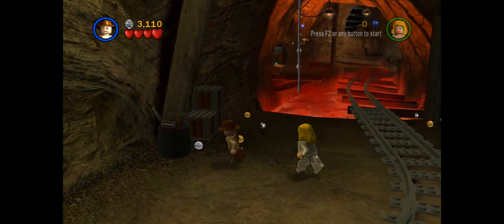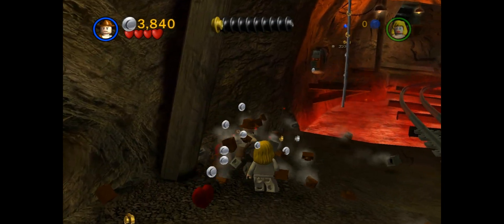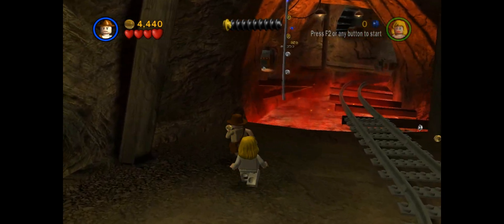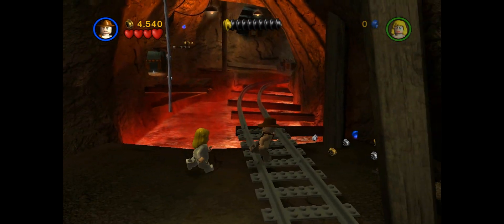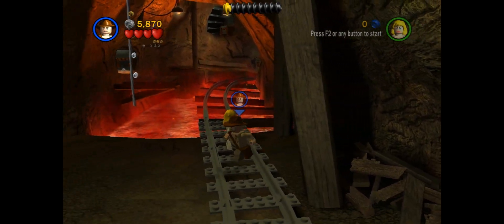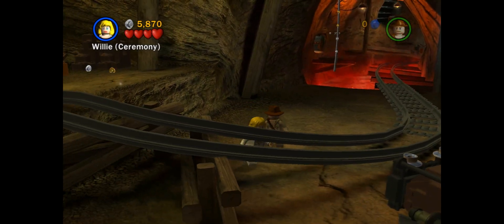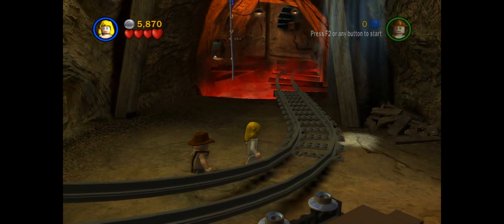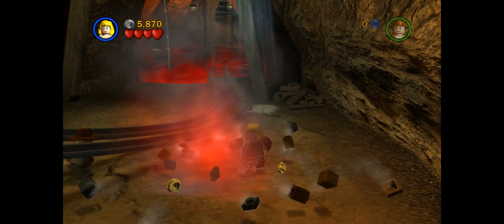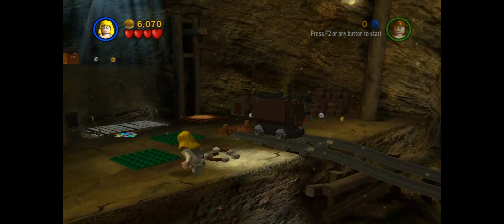So the first thing we do is gather all the studs up here — they come all up here. Almost missed the gold one there. Got a blue one over here, so I'll grab that one real quick — going onto the lava. The rest of them we'll get in a few minutes. First thing we do is go over to Willy. Look how she's a better jumper. Willy's a better jumper than Indy here.